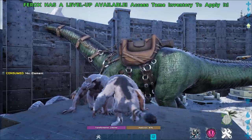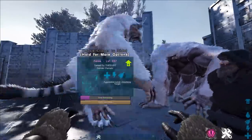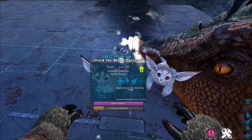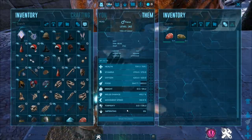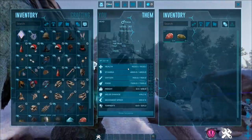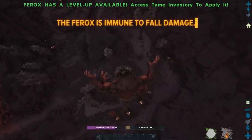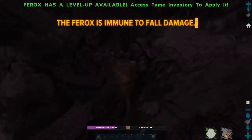We talked about how insane these things can get just wild-tamed, but remember you can also breed them to be even more disgustingly powerful! Breeding works a bit differently for the Ferox — you can only breed these while they're in their cuddly form, but the female must have 100% addiction to be able to breed. Do note that even if fully imprinted, while the Ferox is in its beast form, the imprint doesn't seem to apply. The imprint bar disappears and there is no imprint buff indicator on the screen, and stats do not appear to be affected. However, when back in its cute cuddly state, the imprint bar magically returns. Not sure if this is intentional or a glitch, but either way, it's annoying.